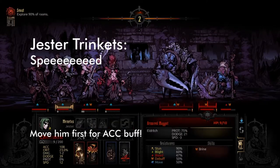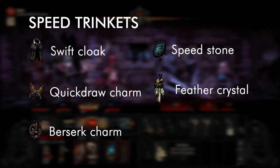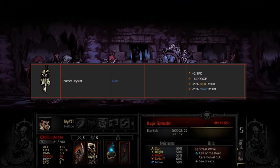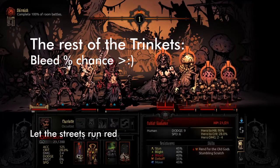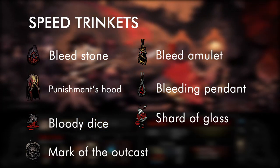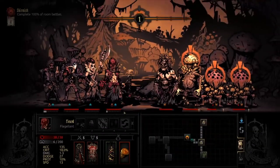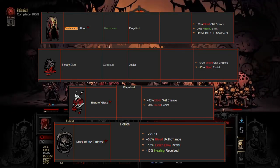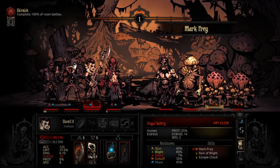Next up is the Jester. The key unique trinket you want here is a Speed Trinket — whether that's the Speed Stone, Swift Cloak, Berserk Charm, Feather Crystal, or Quick Draw Charm. Personally I like the Feather Crystal. For the rest of the trinkets, anything that increases Bleed skill chance is what you want: the Bleed Stone, Bleed Amulet, Punishment Hood, Bleeding Pendant, Bloody Dice, Shard of Glass, and Mark of the Outcast. Personally I favor the Punishment Hood, Bloody Dice, Shard of Glass, and Mark of the Outcast, plus something to boost accuracy — but as long as you have a high chance for inflicting Bleed, you're good.